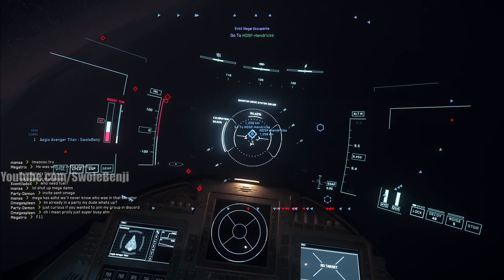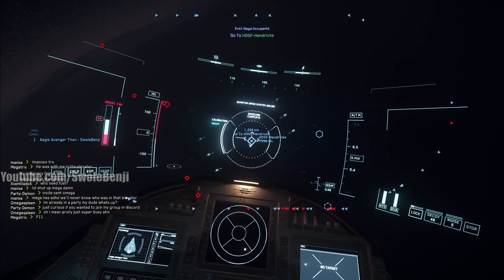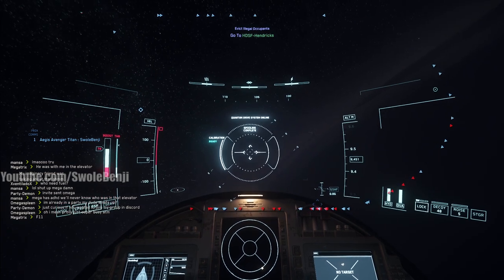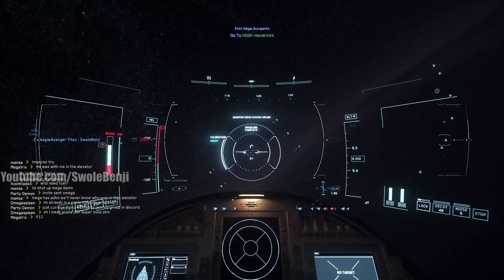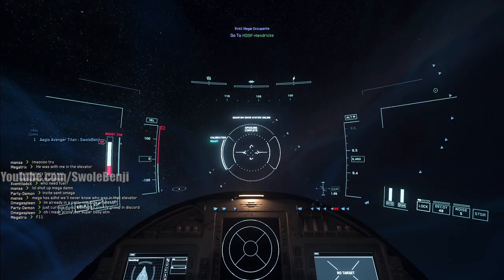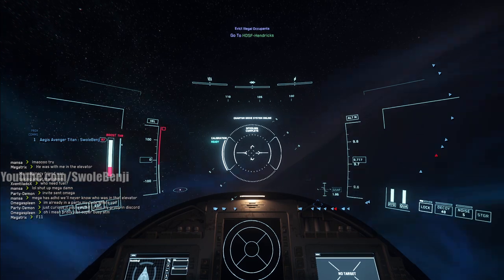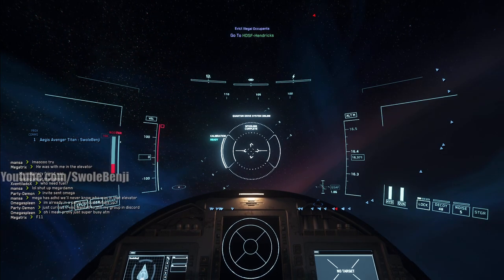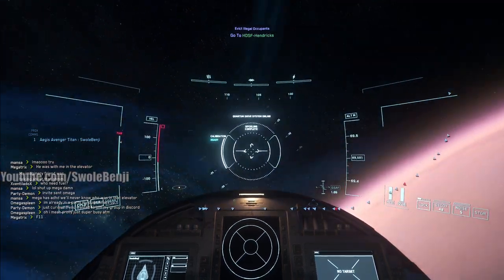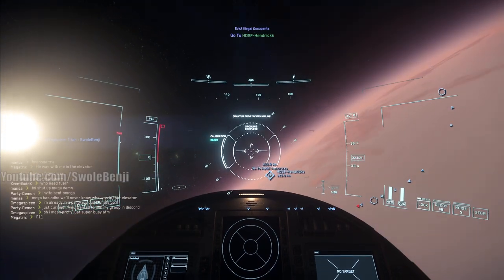We're gonna teleport to HDSF Hendrix - I don't know what that stands for, maybe Hurston Defense Security Foundation or whatever. It's not important. What is important is that it gives us money so we can play around with warships in the game. I've done this multiple times and this is the most secure way of getting money. If I crash after doing a mission, no big deal - the money's already in the bank.